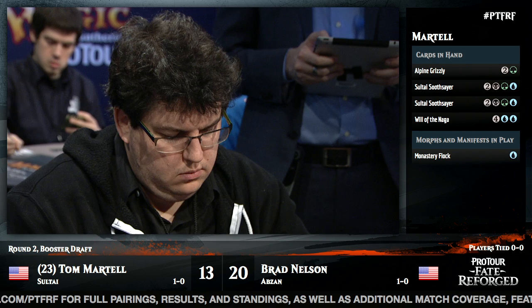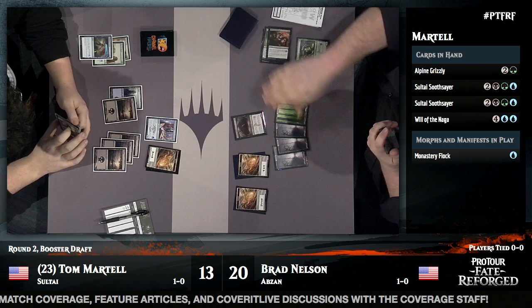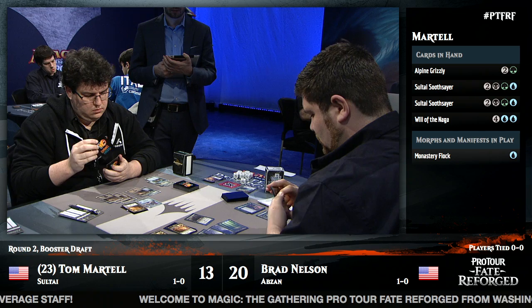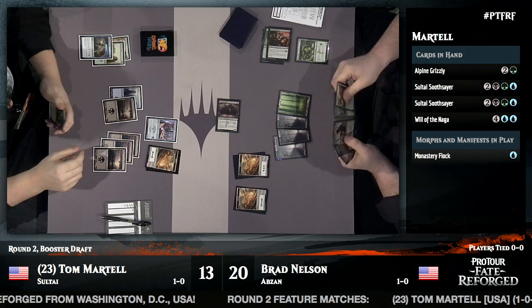Tom desperately needs green to cast three of his five cards and a second blue for another. He hits a Swamp — his fifth land — but it doesn't help him with the colors he needs. Brad is looking to have the better end of the early game. He's got a Duress and Gloom in hand, but the morph is a Monastery Flock, so he's not going to be able to take it out. The Angler drops Tom to eight.